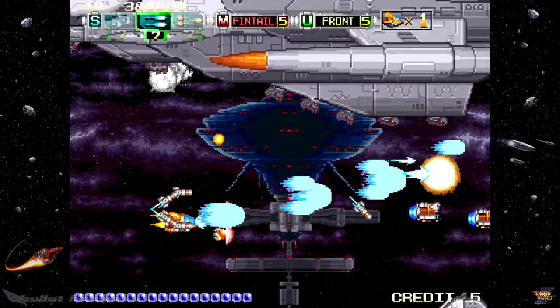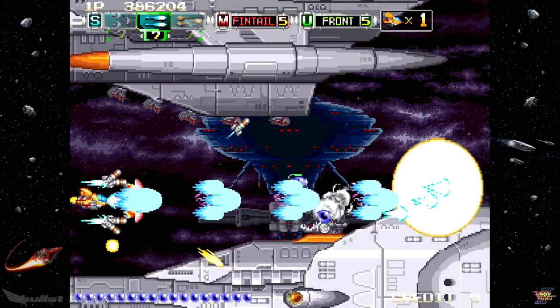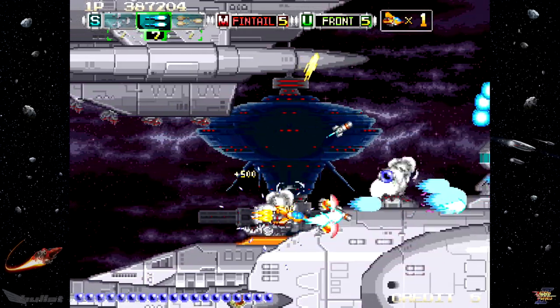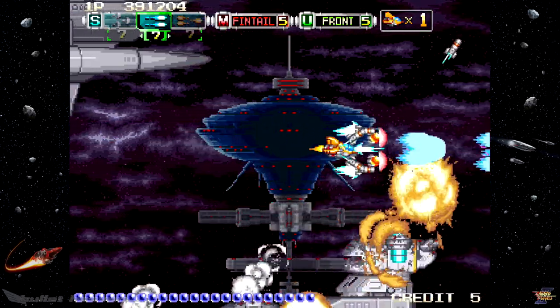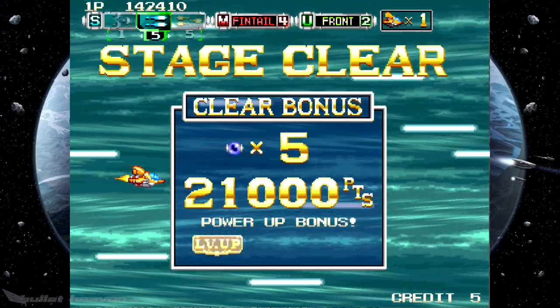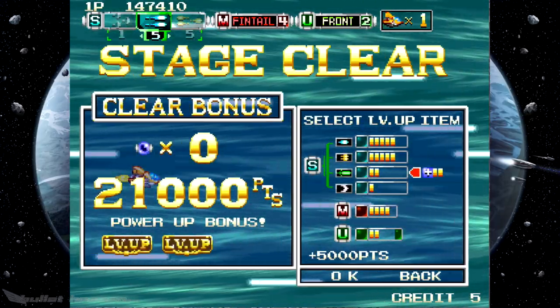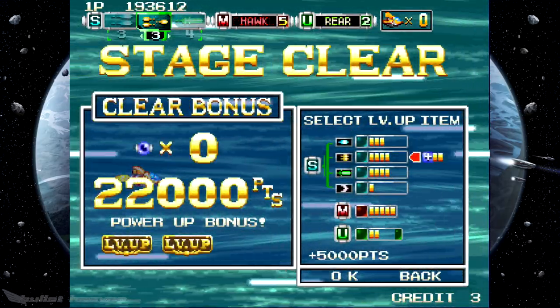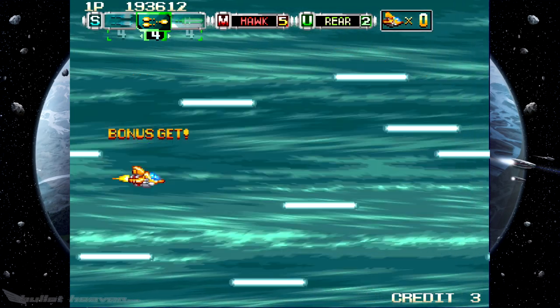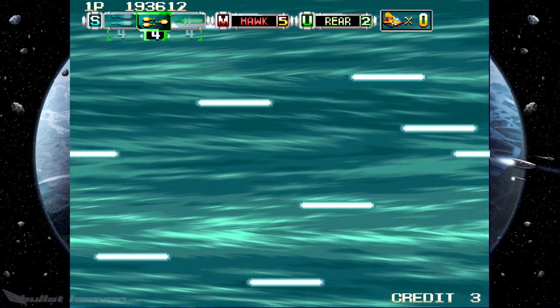Along the way, various orbs will appear that can be collected for score. These orbs are tallied at the bottom of the screen — small ones are worth one, while large ones count for three. At the end of any given stage, the player is awarded with upgrade points for every 10 collected out of a possible 30. These points can then be used to power up any of the player's weapons, their missiles, their defensive bits, or apply it as a score bonus. Depending on their play style, players have a huge amount of flexibility in this regard.